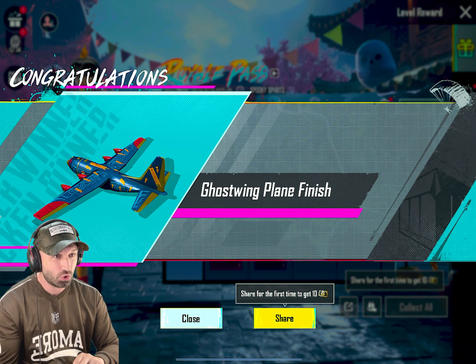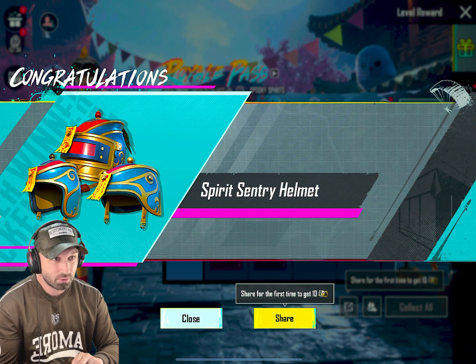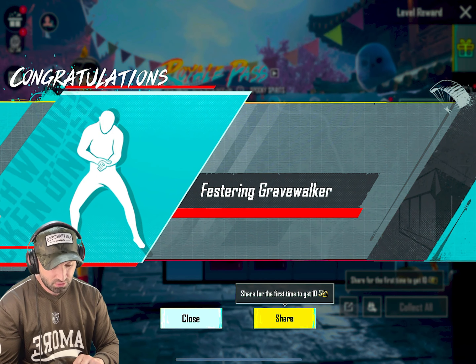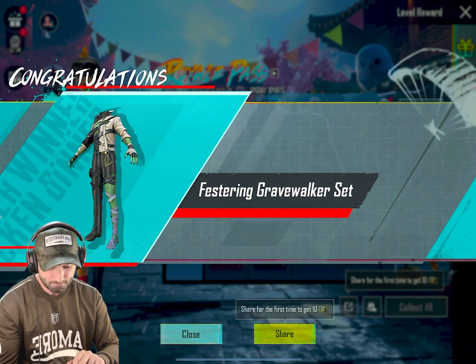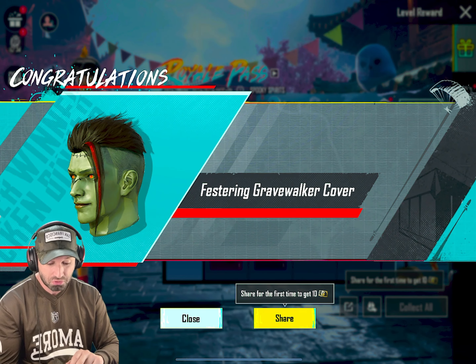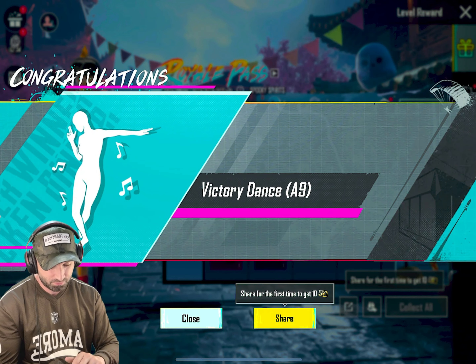A new plane — ghost wing plane! Oh, that helmet's sick — Spirit Century Helmet, cool. That's nice — Corpse Vein Honey Badger. And this emote looks like it would go well with the mummy outfit. That's cool, like a zombie. Lots of stuff in this Royal Pass — victory dance, nice!